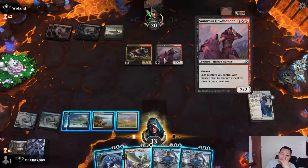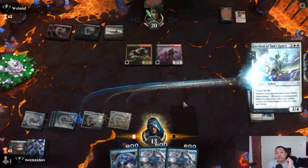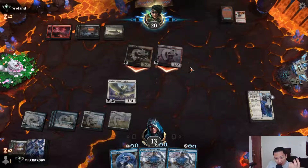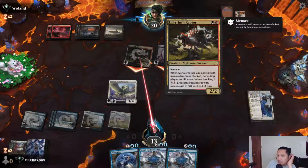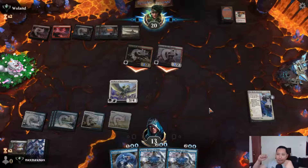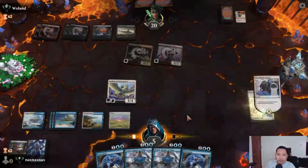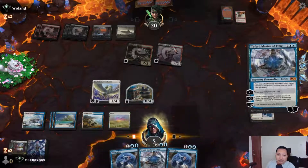We cannot block profitably, but we're going to put in a lifelinker. We are going to offset eight damage. We're just going to pump using the Labyrinth Raptor — pump pump it up! Leaving up — okay, another pump. Another pump pump pump pump. Oh, we still can't block profitably, so we need an ace block.